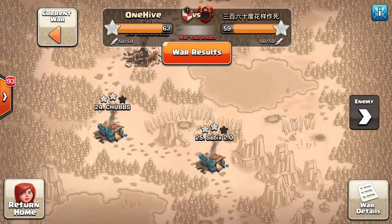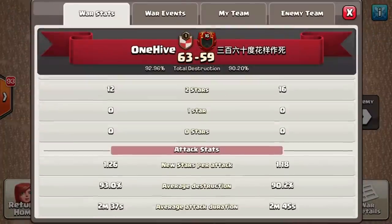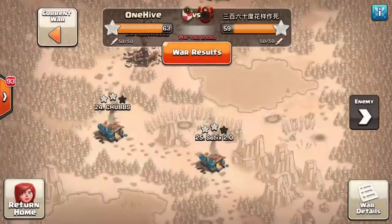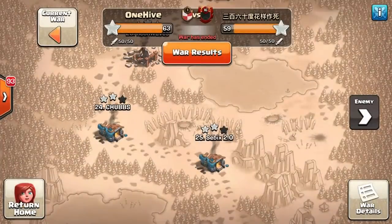With that three-star they secure the war win: One Hive beats Nova Mao Doe 63 to 59, landing 13 three-stars versus their nine in a 25v25 Town Hall 12 war. Great war. The drag bat absolutely wrecked bases. Hit the like button, hit subscribe, and see you in the next one.